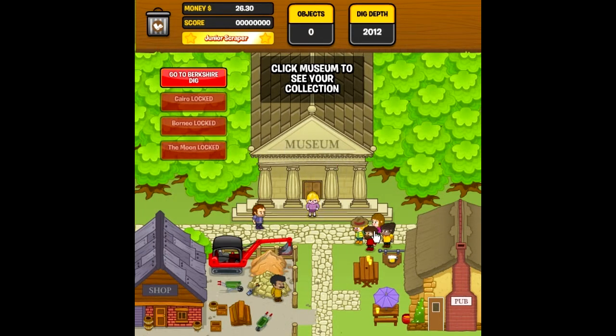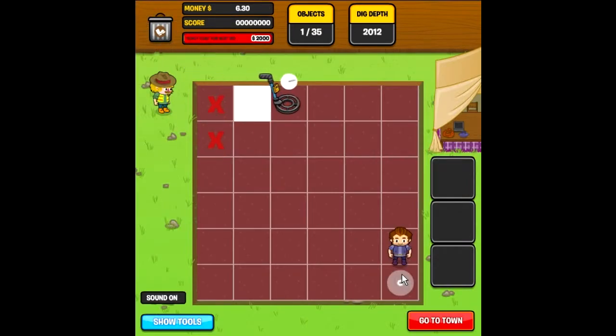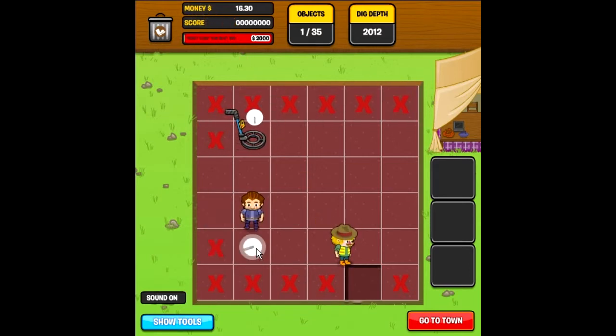I'll buy a second digger — you've seen basically how the upgrades work. You hire an assistant and go back to the dig, and the assistants only dig these red ones, which is actually kind of cool because they're the ones that you're actually going to want to bother with.